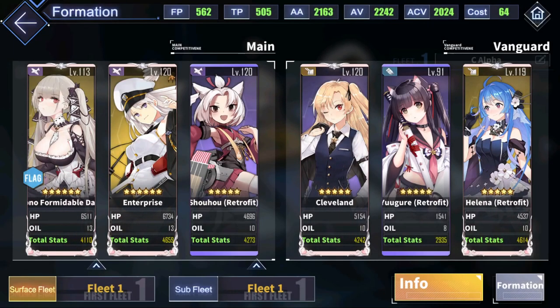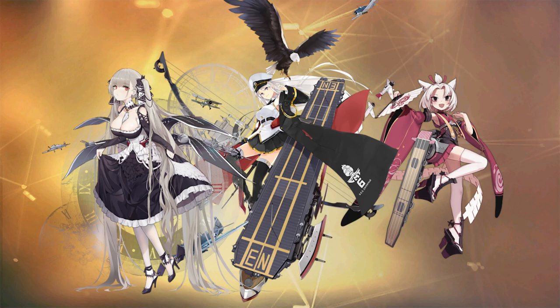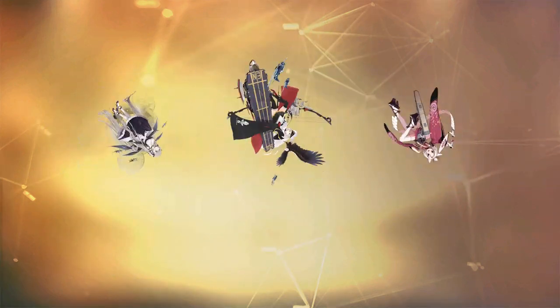Stunndun mostly focuses on its backline. This current setup that I like to use uses Formidable, Enterprise, and Shoho. For now, let's look at the fleet's gimmick ship, Formidable.